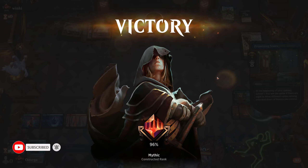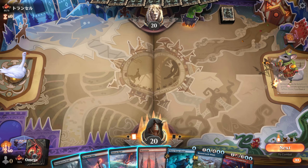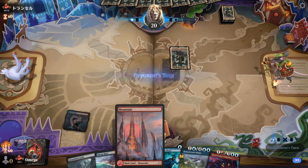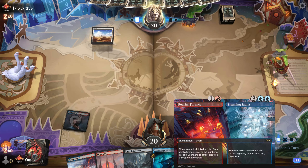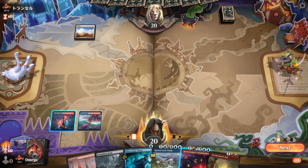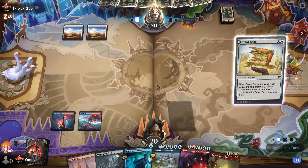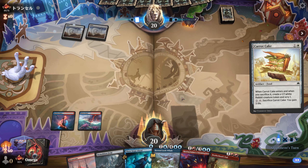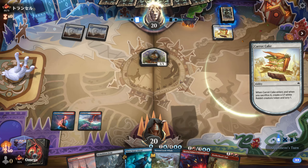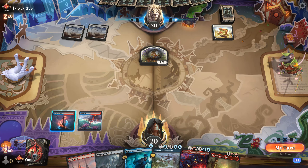Alright guys, I hope you enjoyed that one. We're going first for the next game — top 700. We have quite a lot of removal, so I'm honestly hopeful about this one. We have card advantage with the Steaming Sauna — if we get to turn five, we can do a lot. We'll probably have to counter Talents, so let's keep our counterspells ready.